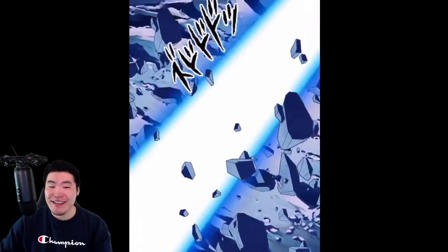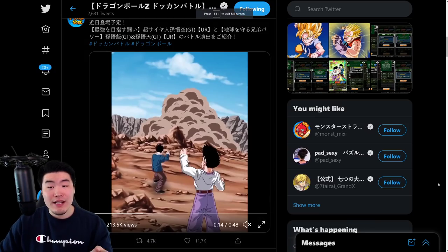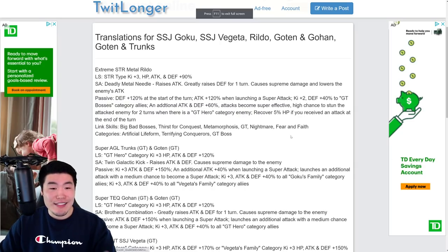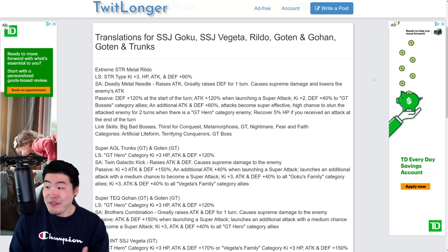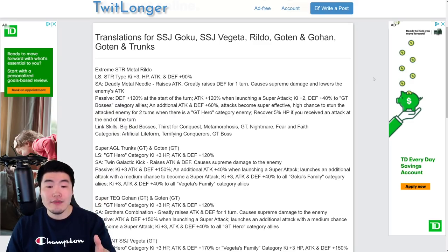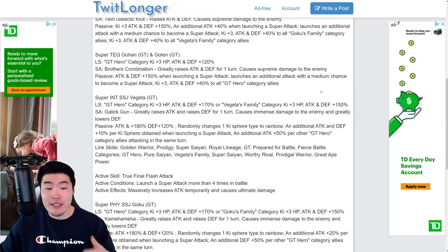Moving on, let's talk about what these guys do. We're going to jump over to this Twitlonger page, courtesy of Cody the Dumbass on Twitter. The homie Goresh actually is, I believe, sleeping — that's the only explanation, because he hasn't posted in a couple hours, which is kind of strange for him. But Cody has gone ahead and given us the translations for the Gohan and Goten, the Trunks and Goten, as well as the Goku and Vegeta.